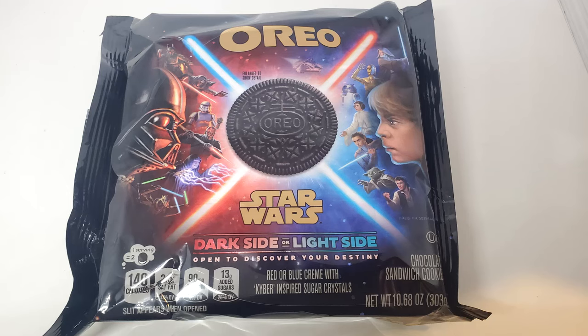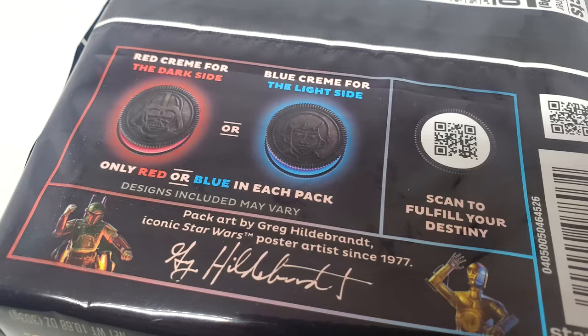Have you seen the Star Wars Oreos? Maybe seen them in the store? Here's what's going on with them — they're mystery packs. You either buy these and get red filling, which would be the dark side, or you get them and they have blue filling, which would be the light side.